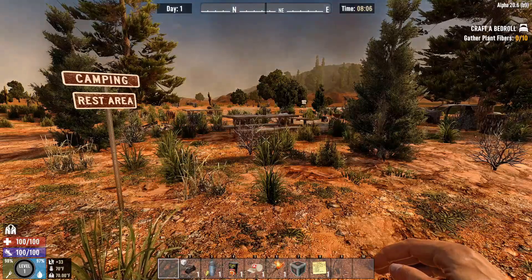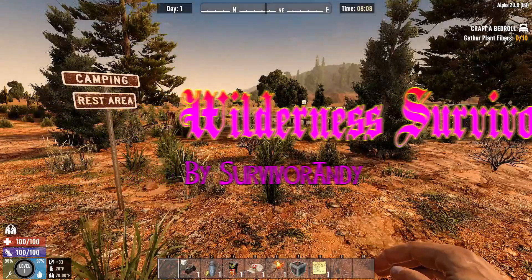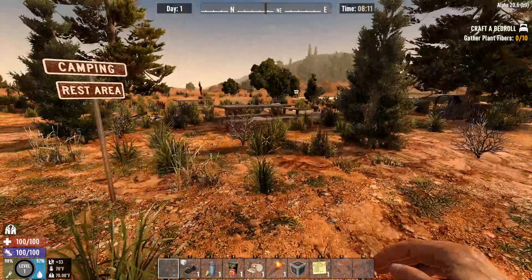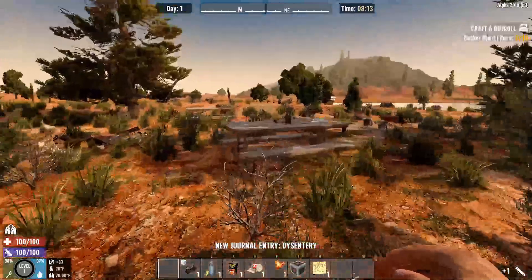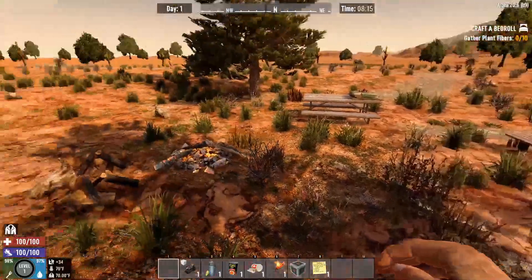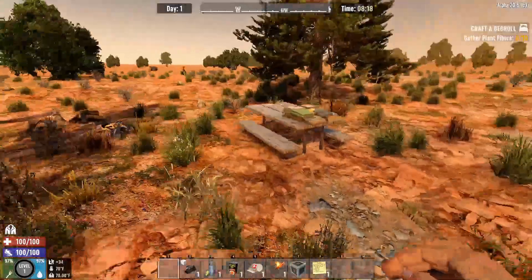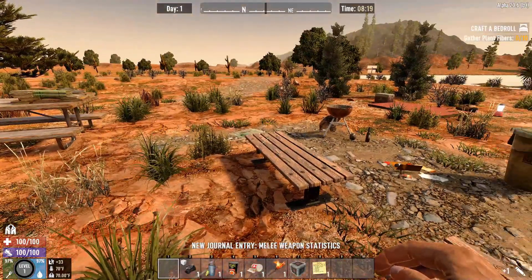This first mod is the Survivor Camps Pack by Survivor Andy. It's really cool POIs that can sprinkle around throughout the wilderness. The reason I like these is because the wilderness can be kind of bare — I don't always like seeing houses. Sometimes I like seeing little stuff like this, like a little sign that says Camping Rest Area. There's some little benches, some trash, looks like a place where somebody might have set up a campground. It has a little road connecting to it, kind of a little out of the way thing — just wandering around, something to run into and find.